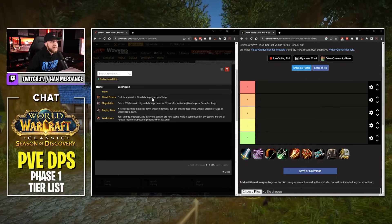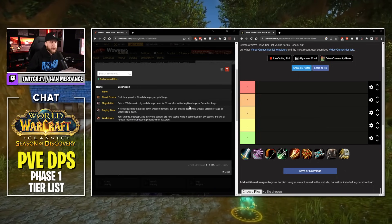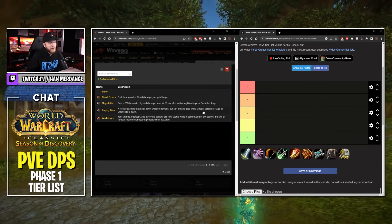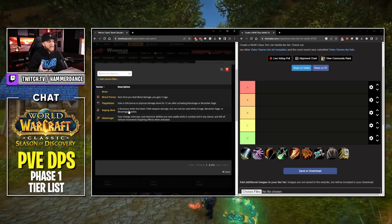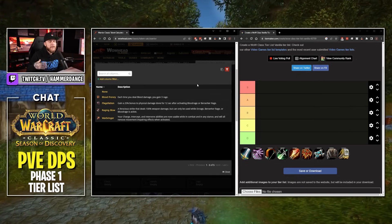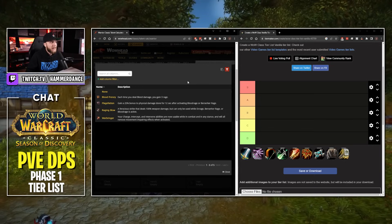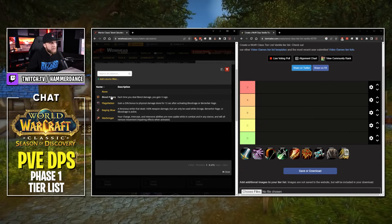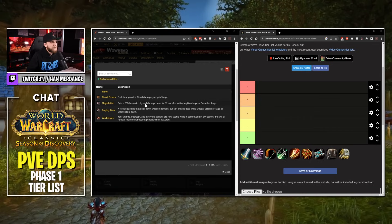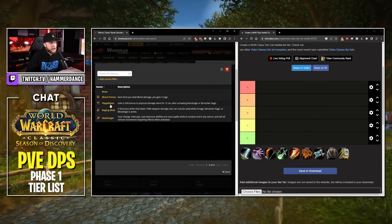We have Blood Frenzy — each time you deal bleed damage, you gain 3 Rage. Flagellation gives a 25% bonus to physical damage for 12 seconds after activating Blood Rage or Berserker Rage. Raging Blow is a ferocious strike dealing 100% weapon damage, but can only be used while Enraged. At level 25 you don't have Mortal Strike, Whirlwind, or Bloodthirst yet, so I don't think we'll be Rage Starved. I think Flagellation or Raging Blow will be best for pure DPS.